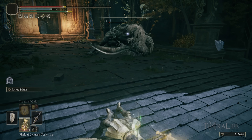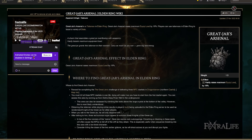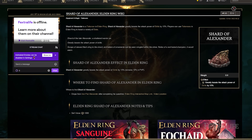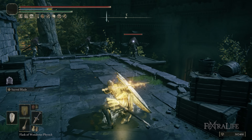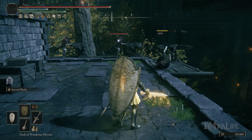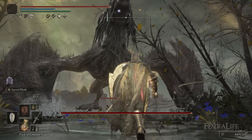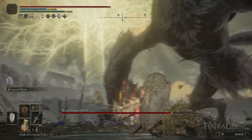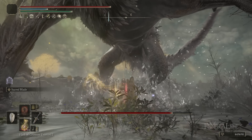If you wanted to be perfectly min-maxed, you'd put Great Jar's Arsenal there instead and wear heavier armor. The other core talisman is Shard of Alexander, which buffs Sacred Blade. Sacred Blade is just really good since patch 1.07, and you're going to use it all the time now that it's so quick and you can use it point-blank. It's really good after a backstab or riposte — when they're trying to get up off the ground, using this point-blank deals a ton of damage.